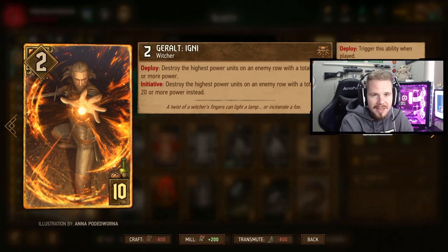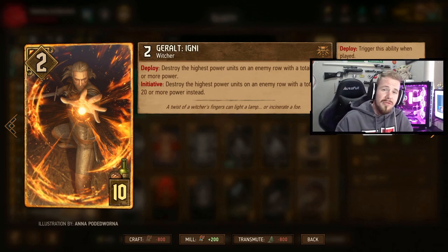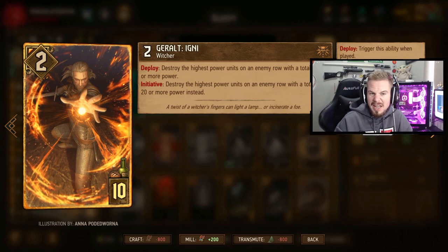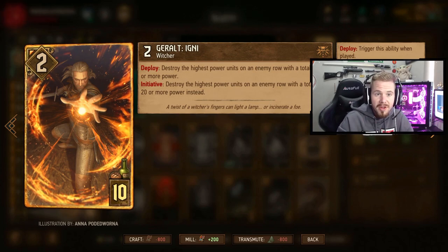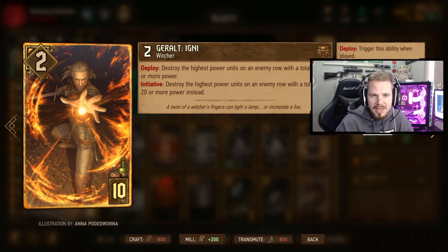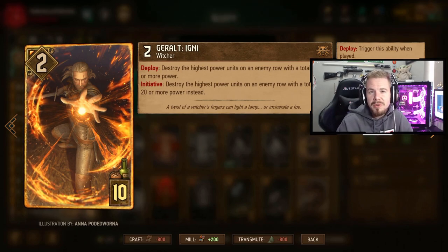Then we have Igni. I know people don't like it, but Igni has to be in this deck or another type of removal - I prefer Igni. It comes in clutch. Igni is basically to probably secure round 1, or if you want a long round 3 you can use it then. It's the only big high removal we have in this deck. Igni has two abilities: the initiative - if a row has 20 points or more it will destroy the highest units - and the deploy, where if a row has 35 points or more you can use it as a deploy ability. Make sure you read the description when playing this because some people use it wrong. Igni is really good for us to probably secure round 1.